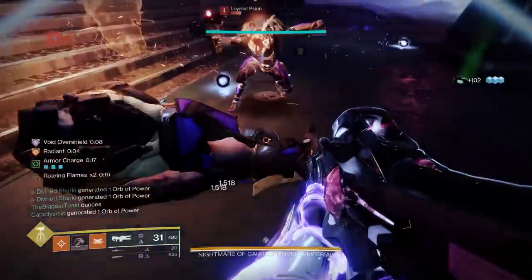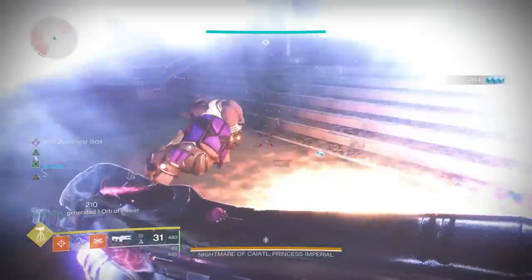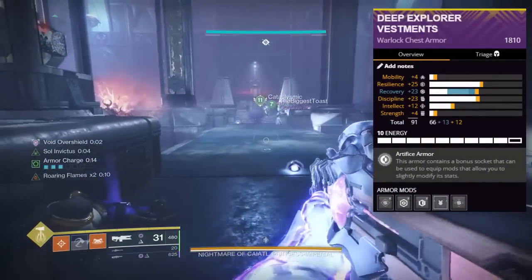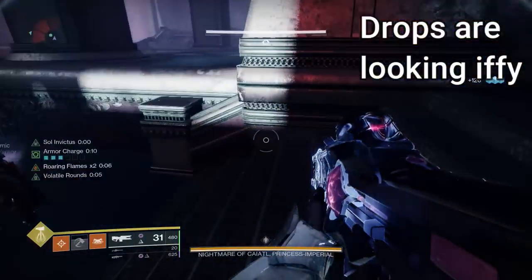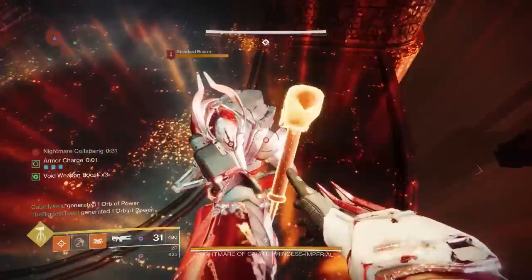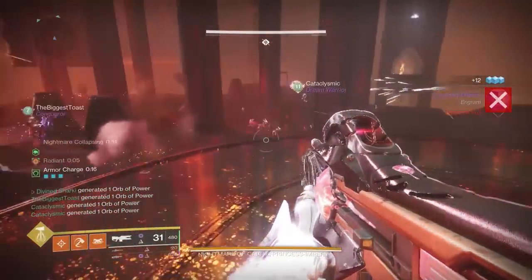Master Duality is available to farm this week if you would like to hop in on Master Mode and try to get yourself some Artifice Armor. However, before you do that, let me tell you right now that the drops are not the juiciest of all time — they are actually kind of pitiful. You definitely still get some decent ones to drop, but it's definitely not like it was when it was in rotation right before Lightfall dropped.